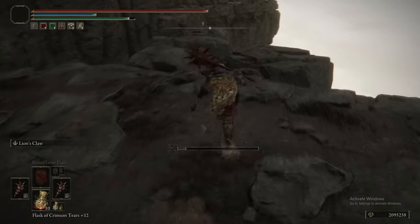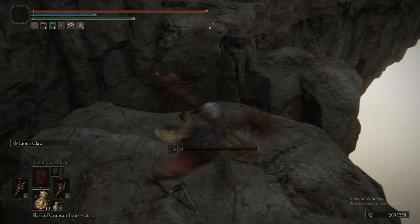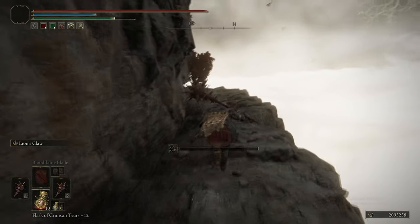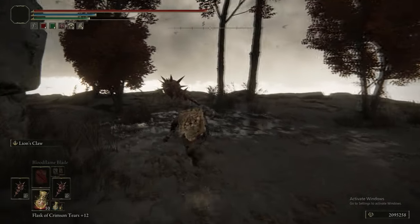There's a Smithing Stone 8 there. We're just going to head back and ignore that dragon — it doesn't give you an Ancient Dragon Smithing Stone, so we're not going to fight it. If something isn't going to give us something, there's literally no point in fighting it.